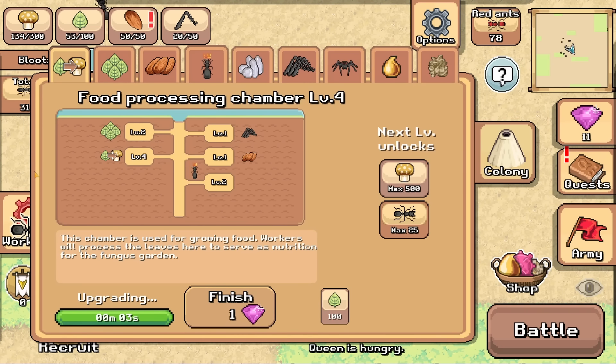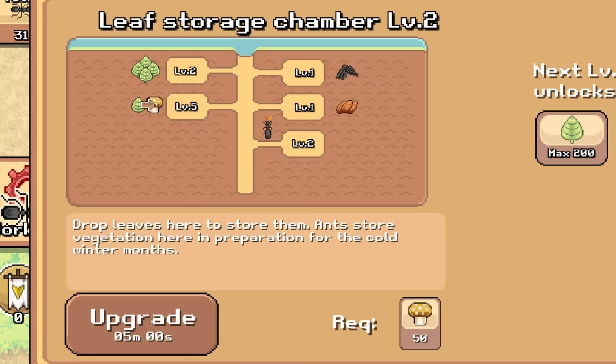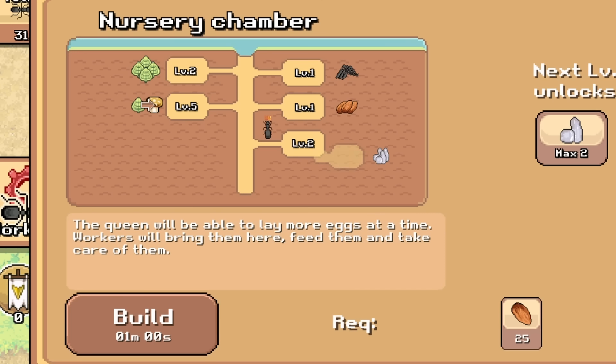I've spent approximately the last 10 minutes upgrading my food processing chamber to level four. Beautiful. And I think getting my leaf storage chamber up as well would be beneficial. But first, I want to get more eggs. So let's build that.